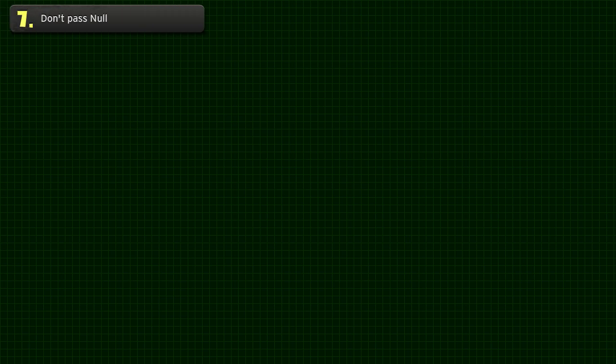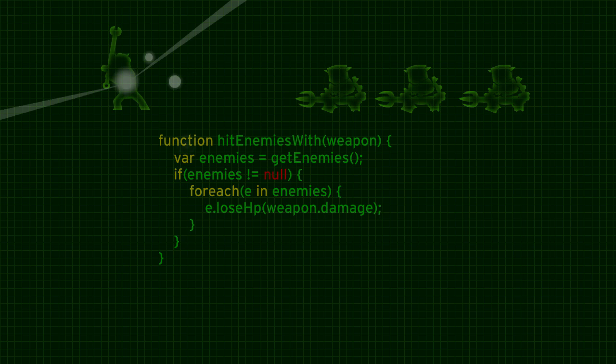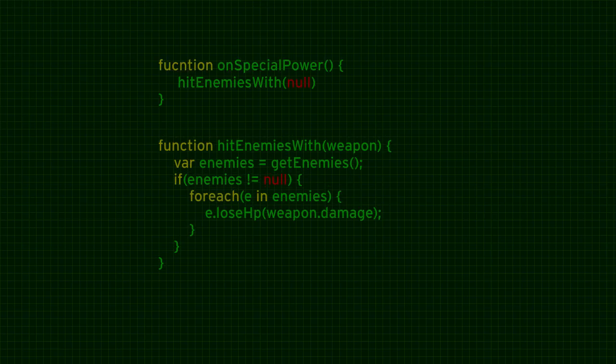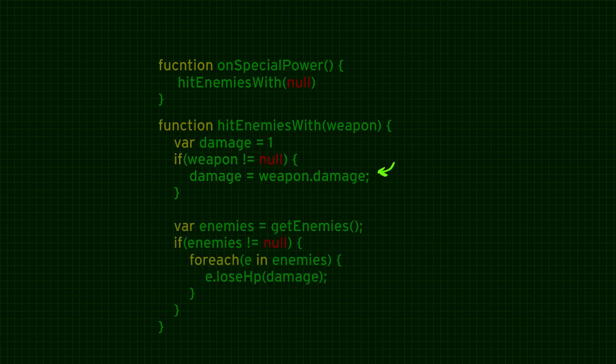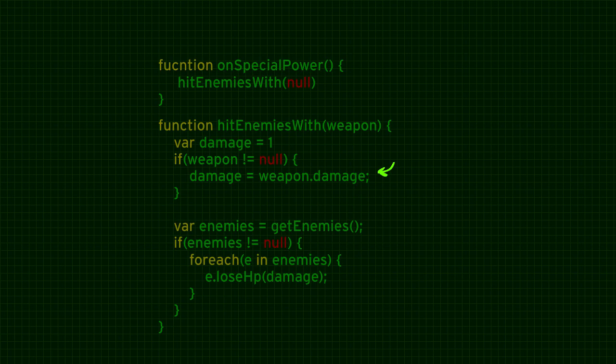Next advice: don't pass null. Suppose we have a function called 'hitEnemiesWith' and we pass a weapon. Now suppose our hero has a special power that hits everybody on screen — my power is not a weapon, so I'll just pass null. And since my function can break now, I'll add a default case at the beginning of the function. No! This is just ugly. Don't pass null. The best way is to create a specific class for that special skill. But sometimes, instead of having a bazillion specific classes, I just create a null class — an empty class I can use for all those specific cases. The point is: get rid of passing null.